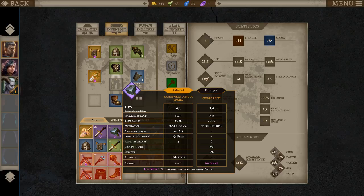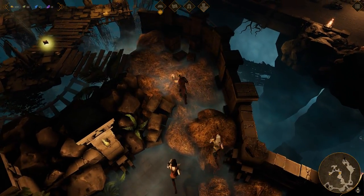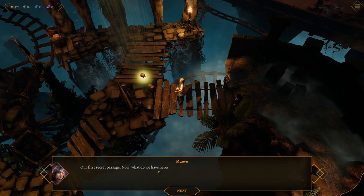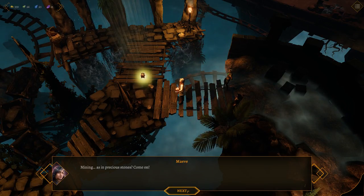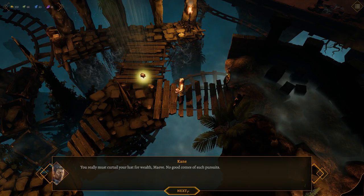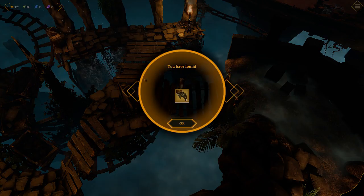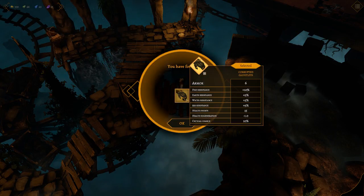This is basically not that great, but it is upgradable. So what goodies await us over here? Our first secret passage. It must have been a mining facility. Mining? As in precious stones? You really must curtail your lust for wealth, Maeve — no good comes of such pursuits. Corrupted gauntlets: six armor, fire resistance, a bunch of nice resistances, reduced health regeneration — that kind of sucks — but extra health.